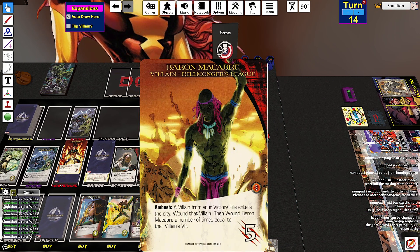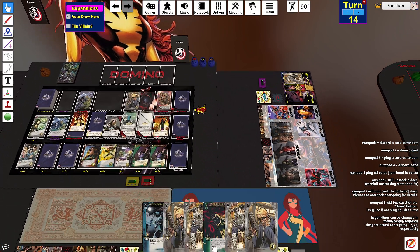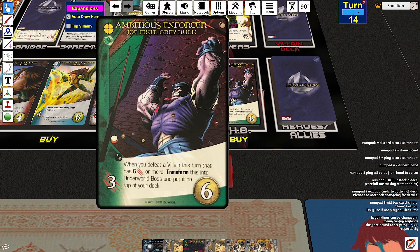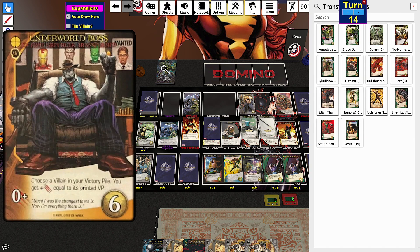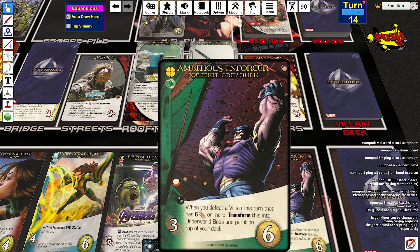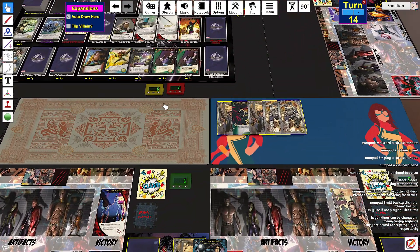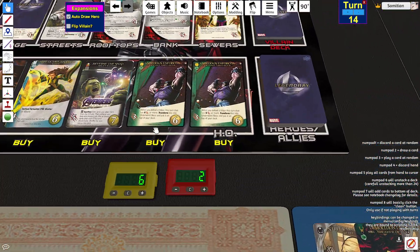Ambush: play another card from the villain deck. Ambush: a villain from your victory pile probably enters the city. Don't have one. Wound that villain and wound Baron Macabre a number of times equal to the villain's printed VP. I can buy a thing this turn — that's great, I love buying things. I guess I'm buying this thing. What does Underworld Boss do again? Choose a villain in your victory pile. This is currently trash because I don't have any villains in my victory pile, but it'll happen eventually. I'm going to put her back on top. Buy this.